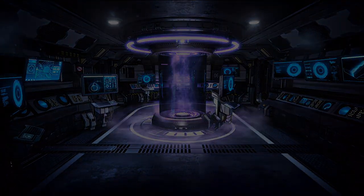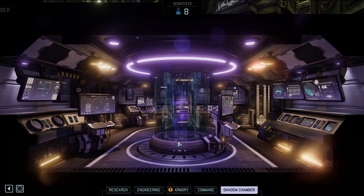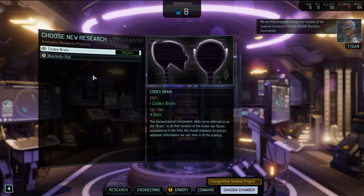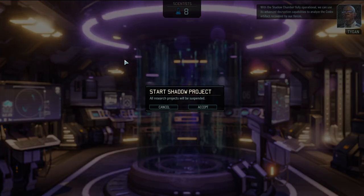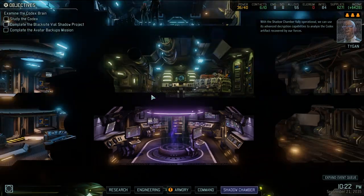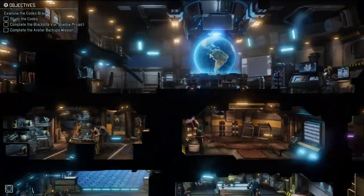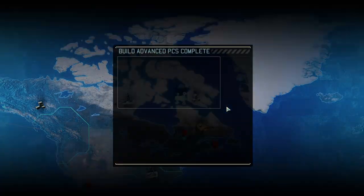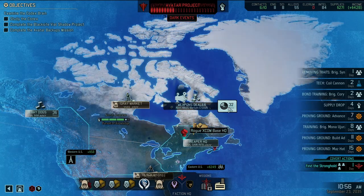Objective added: examine the codex brain and decrypt the data to begin our analysis of the material recovered from the Advent black site. With the Shadow Chamber fully operational, we can use its advanced decryption capabilities to analyze the codex artifact. Let's get the coil cannon research first. I've got my orders on how I want things done - give me that Advanced PCS, Advanced Agility. Sweet, dodging is a good thing.